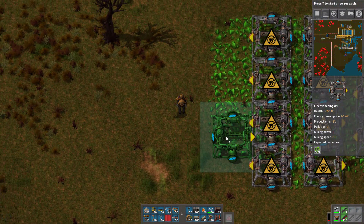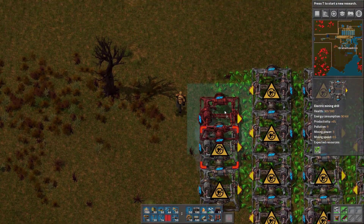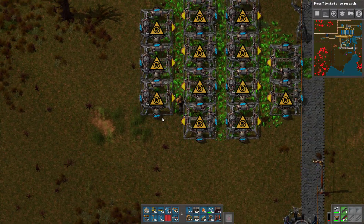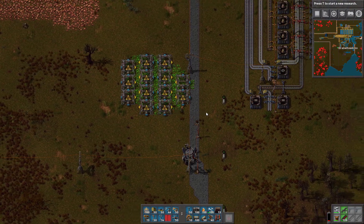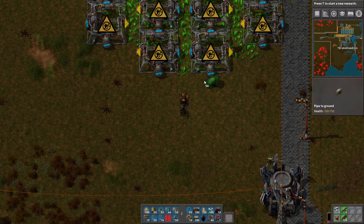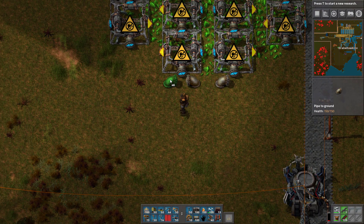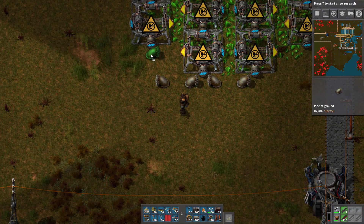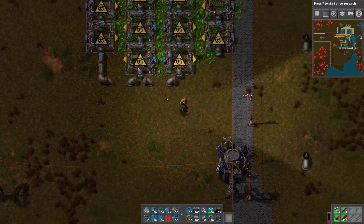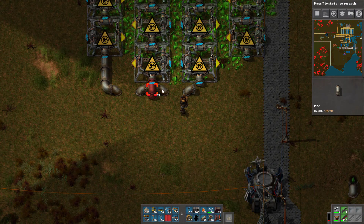These fancy ones are more than just better graphics — they actually demand an input resource. That's what these pipes are for. And it is sulfuric acid. They require sulfuric acid, so they need to actually have sulfuric acid input.